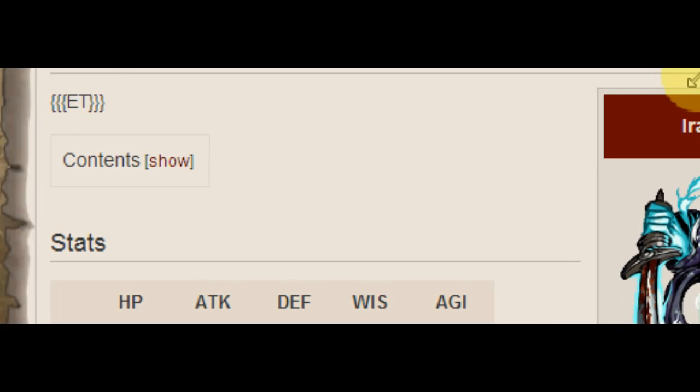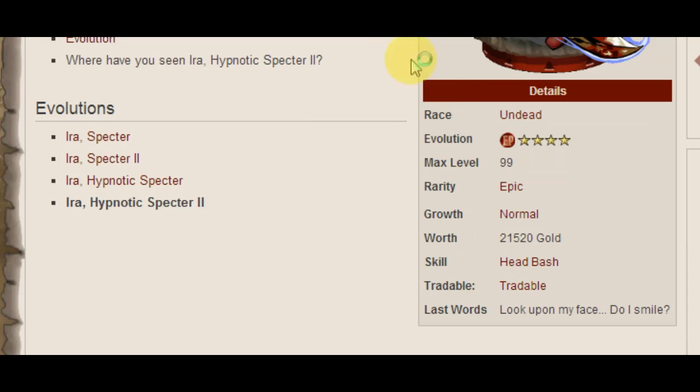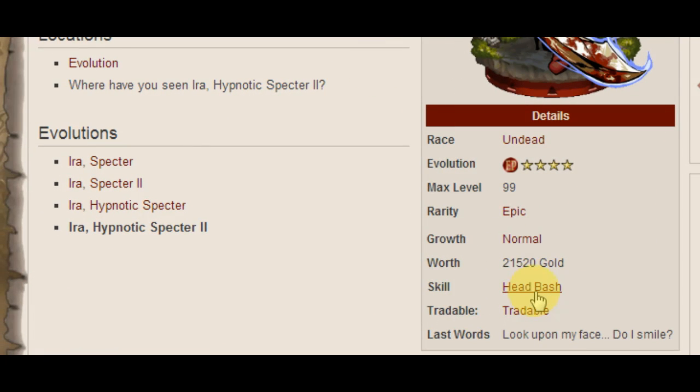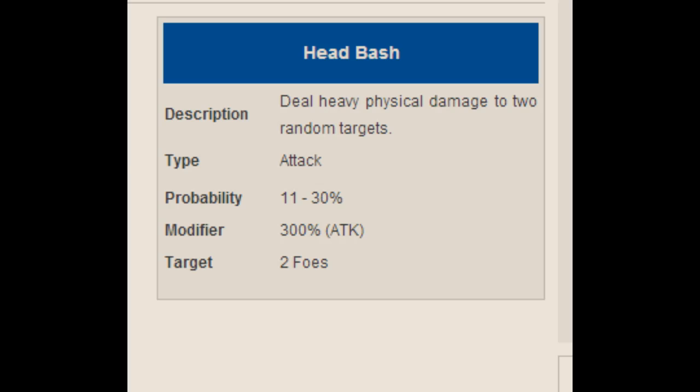Ira Spector has a chance to pretty much kill two guys no matter what. I'll look up Ira Hypnotic Spector 2 — she's got some pretty good stats. Not that amazing, but because of her high agility she always goes first, and then her Head Bash is pretty much guaranteed to kill two people outright. So you can see why some event familiars will be better than others. She's extremely expensive. But you can usually get a very decent event rare for two, three, four, or five Gjallarhorns — build up a nice perfect evolution for really cheap. You don't have to go back to old event rares like Oni Roku. There's an event every week and there's always an event rare introduced every week — you can get something really cheap very easily that's just as good as an Oni Roku.